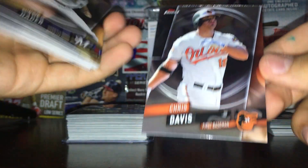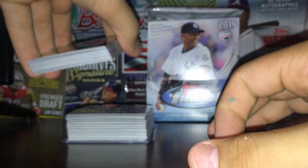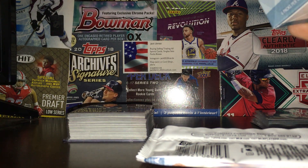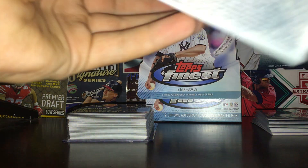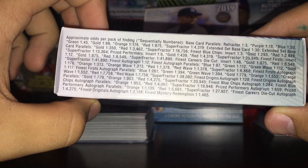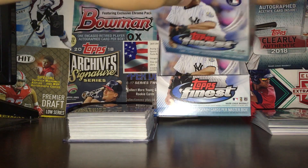Let me show what I got. Here's just the base design — it's Chris Davis right here, front and back. I like the base design of Finest; I think it usually has a really nice base design and nice chrome cards. You get five cards per pack, six packs per mini box. The odds are on the mini boxes. If anyone's interested in this SP Authentic box, let me know — it's a one-to-one. I might not have it by the time this video is over. Here are the odds: extended base sets, inserts and stuff — tons of stuff. It's a pretty nice, pretty cool product.